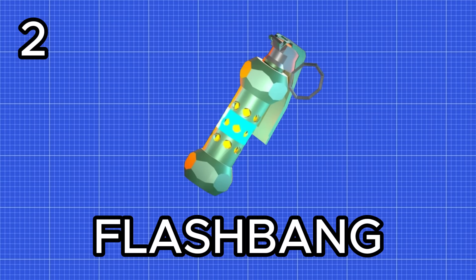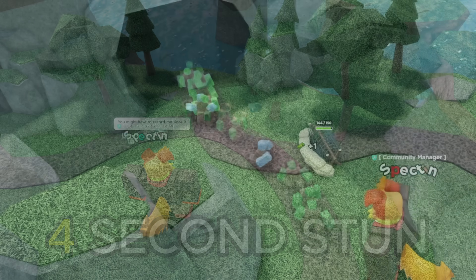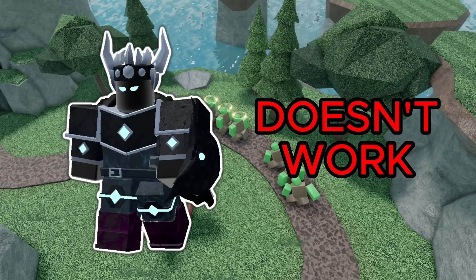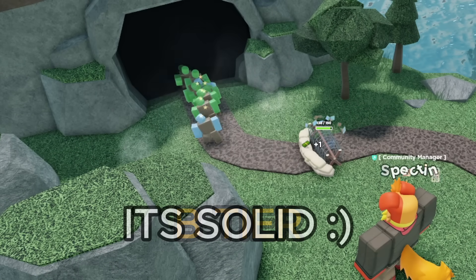Next up we have the flashbang. When thrown, after a couple of seconds it explodes and stuns enemies temporarily for 4 seconds. This power-up is much better than the grenade since the grenade falls off really quickly while the flashbang is useful through the entire game. While it doesn't work on final bosses, it can be very helpful against things like the tank. So I'm going to rank it as a B tier — pretty solid consumable.